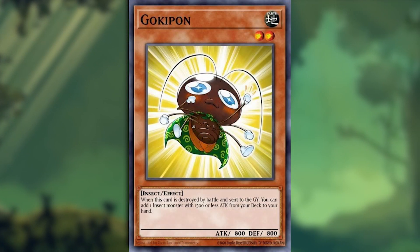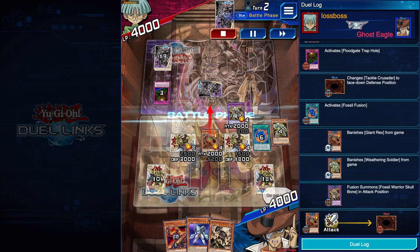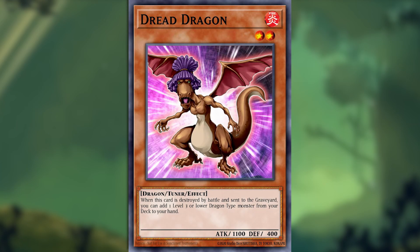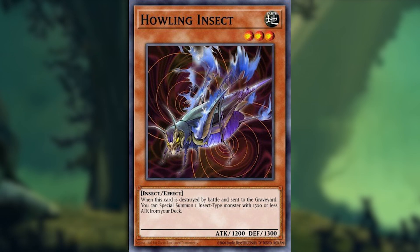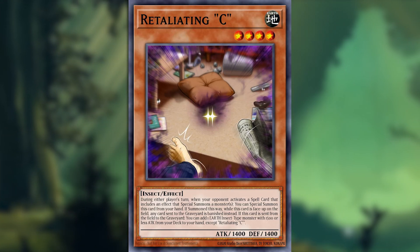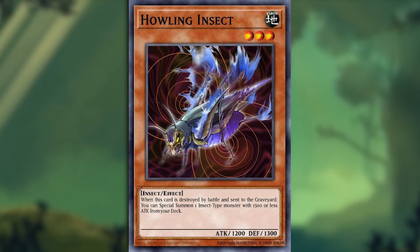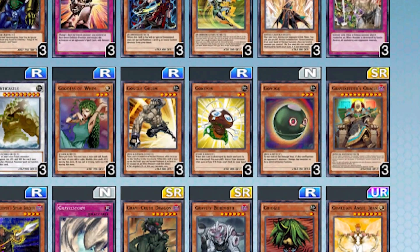Goki Pawn is a silly card — and I don't mean its effect like I usually do, I just mean it looks derpy as all hell, which earns you some respect from Ghost Eagle. When this dude is destroyed by battle and sent to grave, you can add an insect monster with 1500 or less attack from your deck to your hand. There are a lot of cards like it for different types, and it's situationally worse than Howling Insect, which does the same exact thing but summons the insect monster instead. It's just fine as a slow searcher for insect decks, but it'd likely die to a card effect before battle. And it's not like there are many insects you could immediately benefit from having in your hand during your opponent's battle phase anyway. However, if you're building some stupid gimmicky insect deck for fun, Goki Pawn is there.